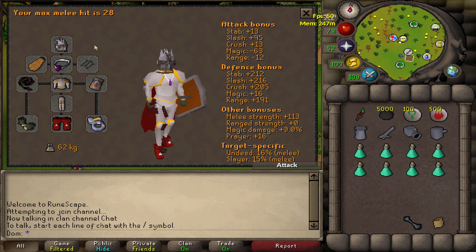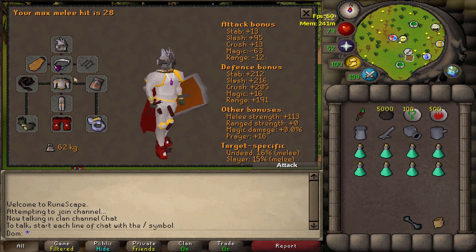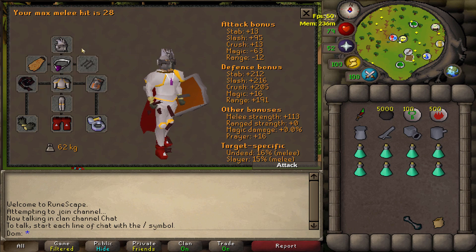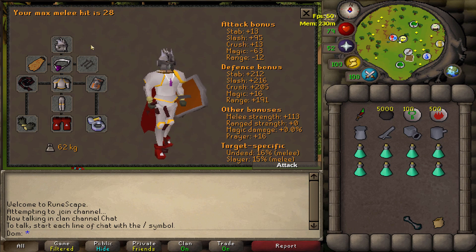I want to wear the slayer helmet. Now these two don't stack for their bonuses - the salve amulet gives you a 15% bonus against the undead and the slayer helmet gives you the bonus on slayer tasks. The only reason I'm wearing the helmet is because you need a nose peg. So if you don't have a slayer helmet, you need to be wearing a nose peg for this task.